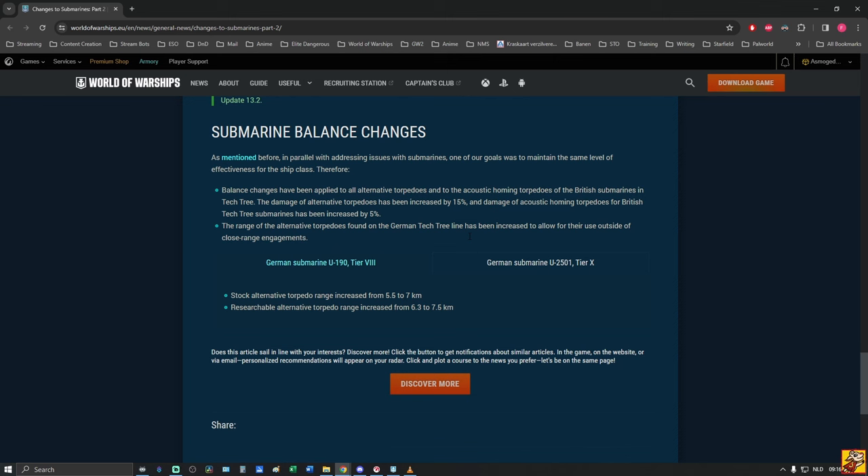As mentioned, one of the goals was to maintain the same level of effectiveness for submarines. That didn't happen. Therefore balance buffs have been applied: damage of all alternative torpedoes has been increased by 15%, and damage of acoustic homing torpedoes of British submarines in the tech tree has been increased by 5%.